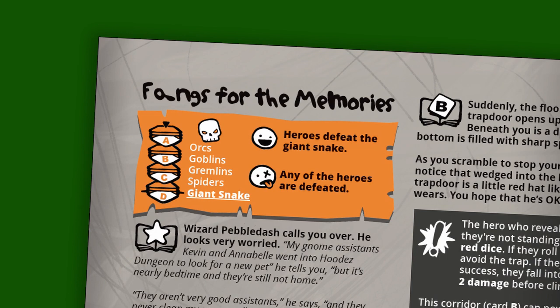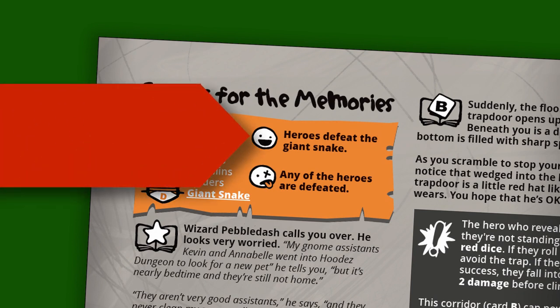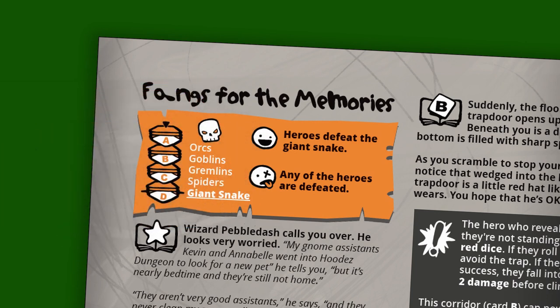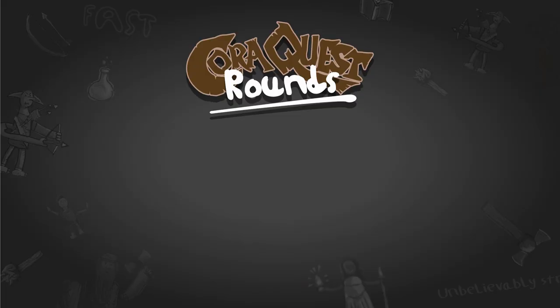In Fangs for the Memory, we win the game if the heroes defeat the giant snake, and we lose the game if any of the heroes are defeated. There are no special extra rules for this quest, so we can just get started.